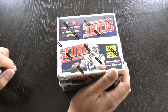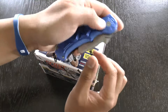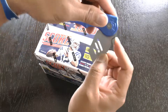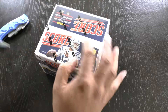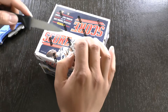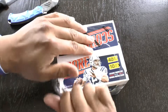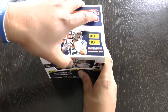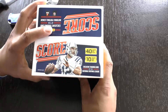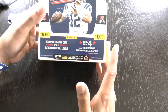This is the box break for NFL Score 2016, the jumbo box exclusive. We don't have a blade — look at that knife. Opening up this box, we're looking at 40 cards per pack, 10 packs per box, and we're looking for four autograph or memorabilia cards inside the box.